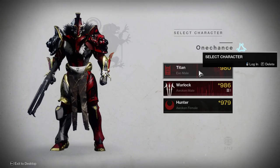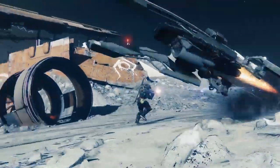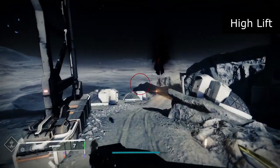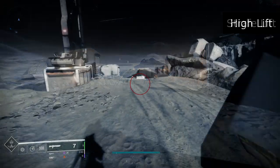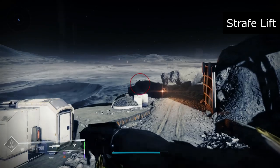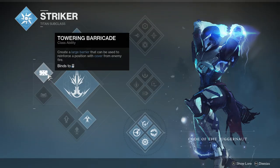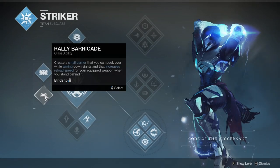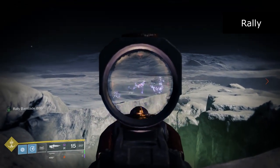Titans are typically seen as more the tank class as they have higher resilience. Their melee is a punch, with their double jump being more a lift into the air to maximise height rather than a glide that maximises distance. High lift is used for max reaching your jump, but don't expect to be able to gain a lot of distance. Strafe lift allows more directional control whilst in the air, whilst catapult lift has an initial burst of speed to boost forward momentum over lift. For their class ability, you can choose between two barricades: a tower barricade that blocks incoming damage, or the rally barricade which grants reload speed for a short while.